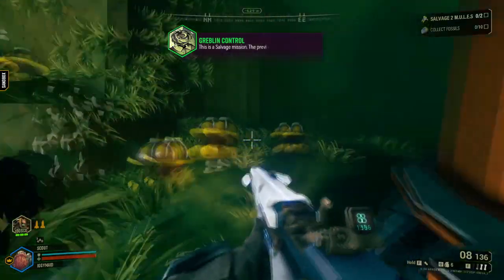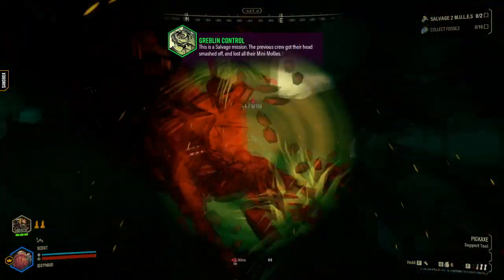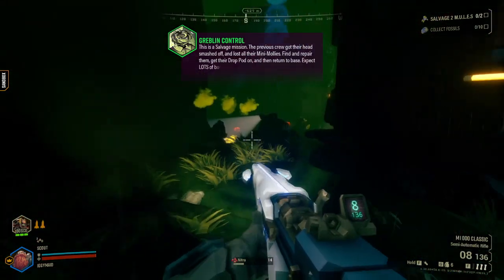This is a salvage mission. Previous crew got the head smashed off and lost all their mini mollies. Find and repair them, get their drop pod on, and then return to base. Expect lots of bugs.